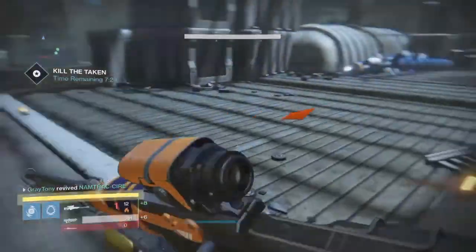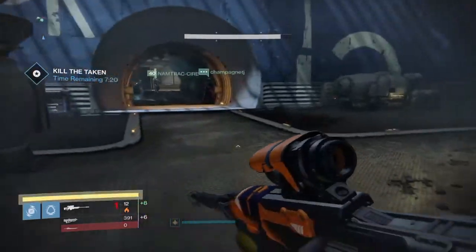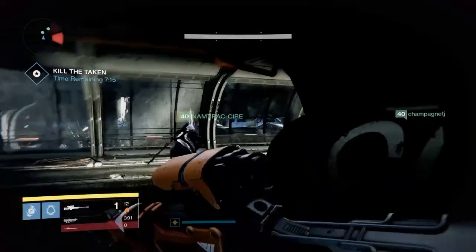This next hallway will have a lot of adds in it. The best way to get through this hallway is with an exotic sword — just cut your way through.